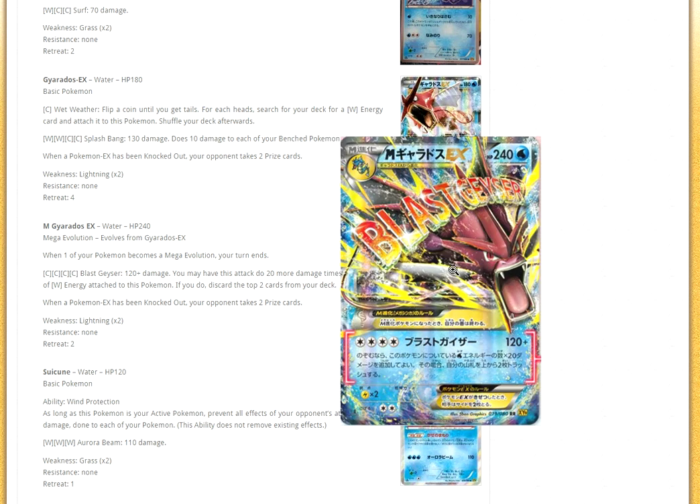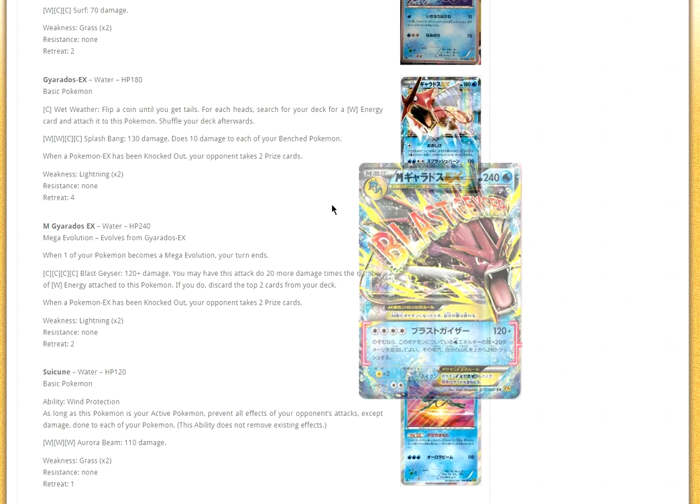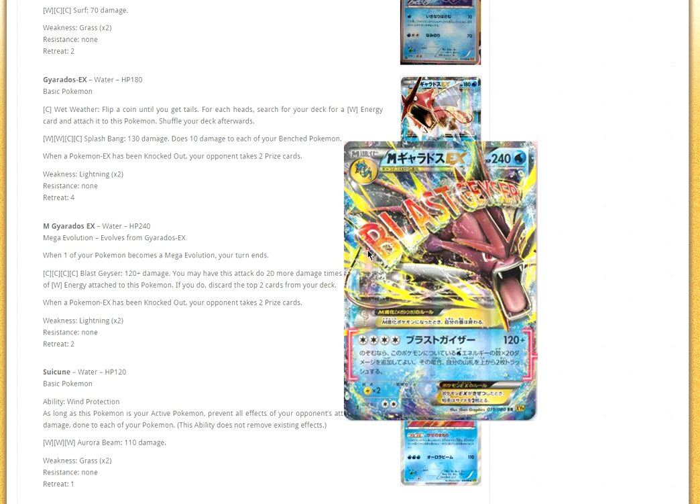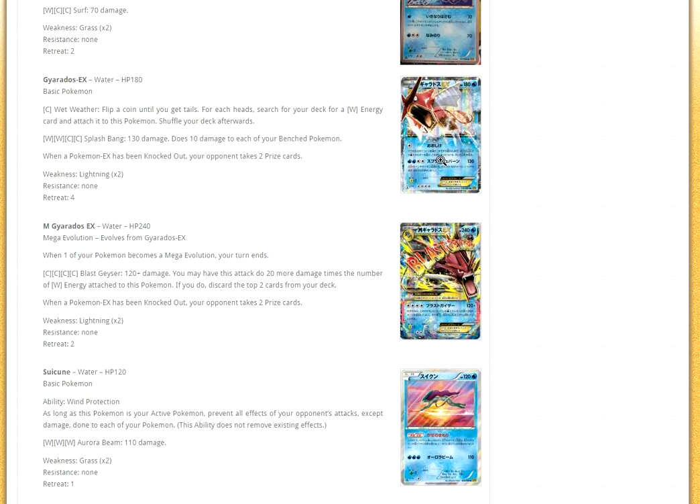Then we have Mega Gyarados, which is red — and it's interesting because it costs colorless energy. It does 120, and you may have this attack do 20 more damage times the number of Water Energy on it, but if you do, discard the top two cards of your deck. I can see this thing working — it's only the top two cards, but they can be crucial. It's strong because you can hit for 180 damage with four energies, but you don't want to discard the top two cards of your deck. I'm just kind of underwhelmed with this Mega Gyarados.